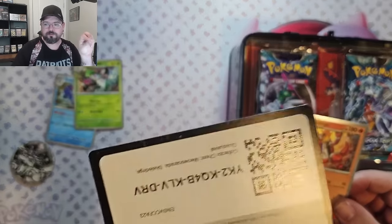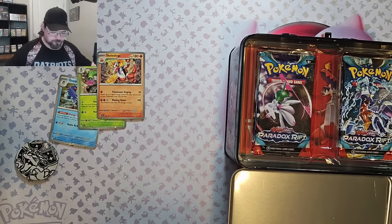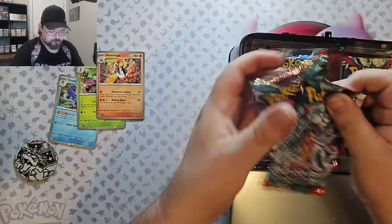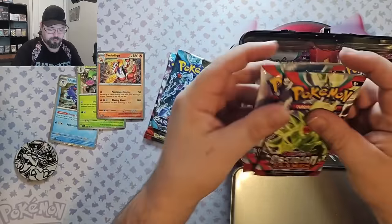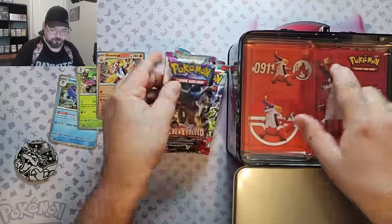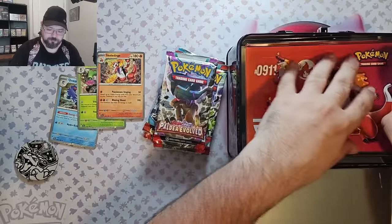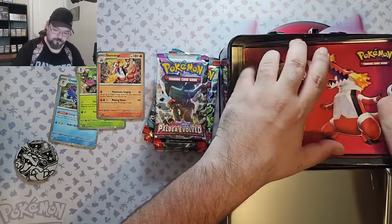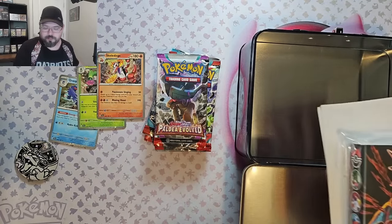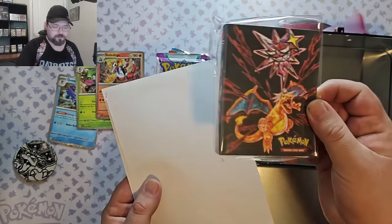And we've got a code card for you. We've got two Paradox Rift, two Obsidian Flames, and two Paldea Evolved, as well as some stickers and a little mini binder.